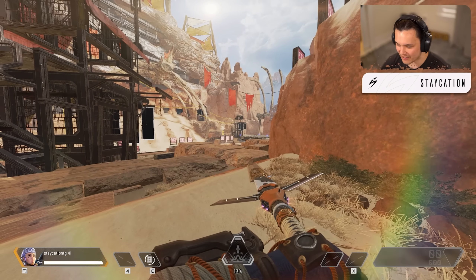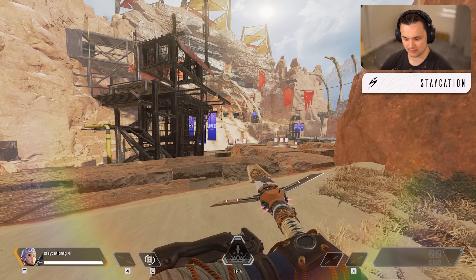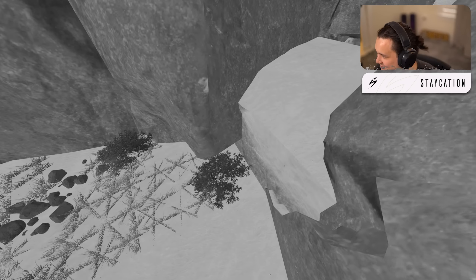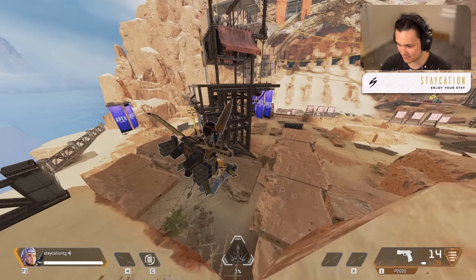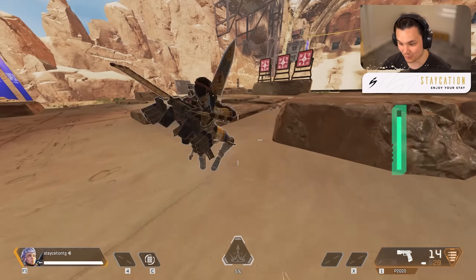I just got a rare animation — what the flip was that?! That was Viper's helmet! I don't know how I just got that. That was definitely a fifth animation — kind of crazy.